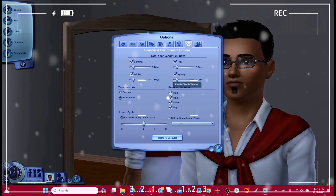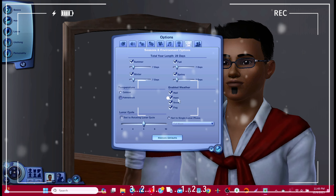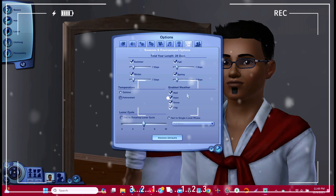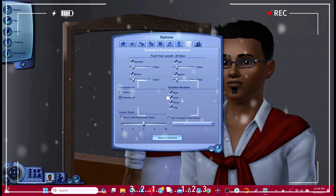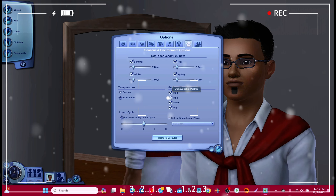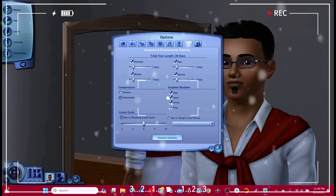You do not need hail, rain, snow, or fog. You might want snow, but rain - I've heard it lags your game. Hail definitely lags your game. I don't think fog does much. So if you want to speed up your game and stop lag, you can definitely take off some of these weather settings.